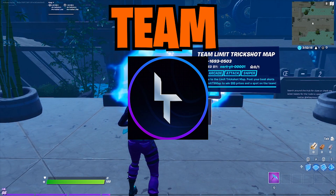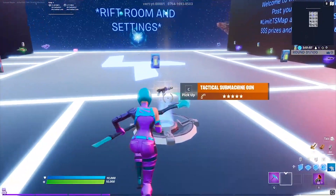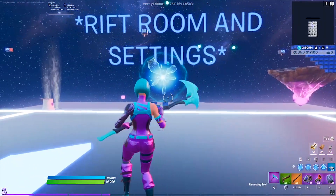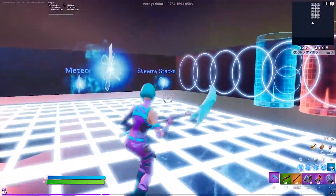So at number 5, we have the Team Limit trickshot map and let's get right into it. So when you spawn in and start the game, you just walk forward to find all the weapons you need and you switch to what you want using the buttons. And once you get everything you want, you just walk forward into this rift and you'll be spawned here, and all around you are different rifts you could use to get into the different sides of the map.